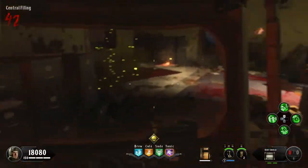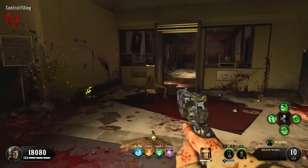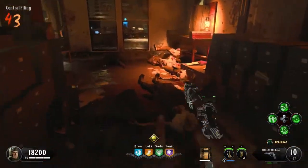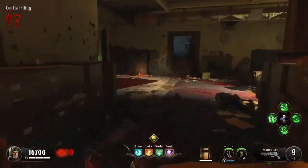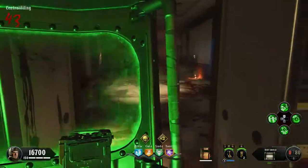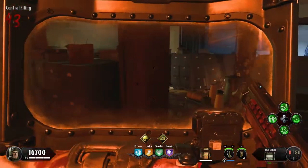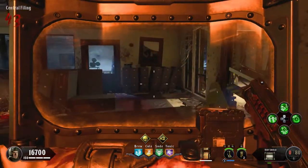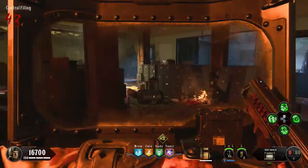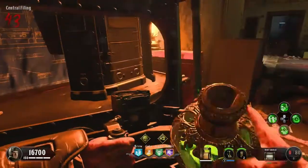For the grenade, I'm using the firebomb because it can actually kill zombies at this round still — that's huge. Monkey bombs just don't really help that much because of the extreme dog spawn rate. If you go down and you're trying to make a recovery, you'll probably die from the dogs and not the actual zombies, so monkey bombs aren't really worth it.